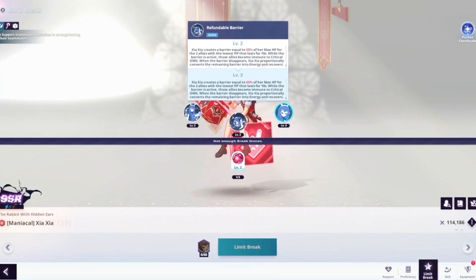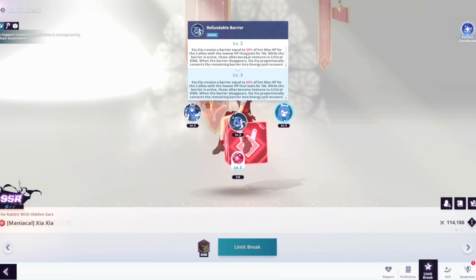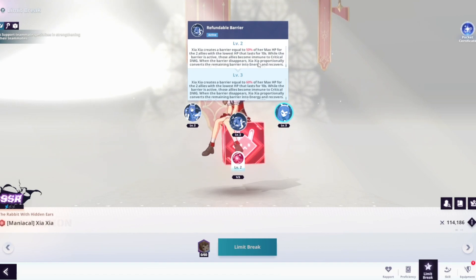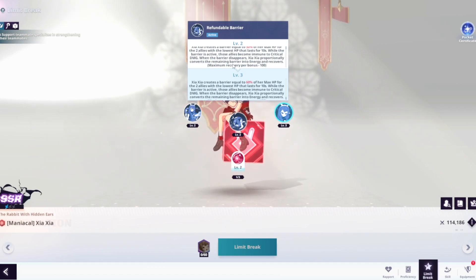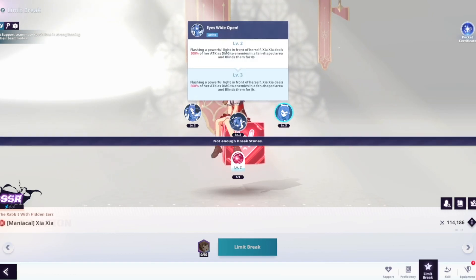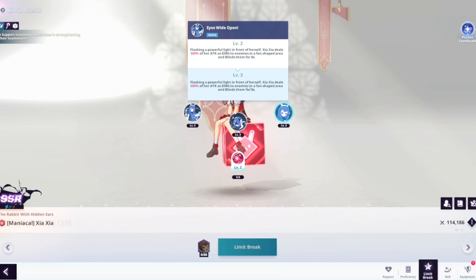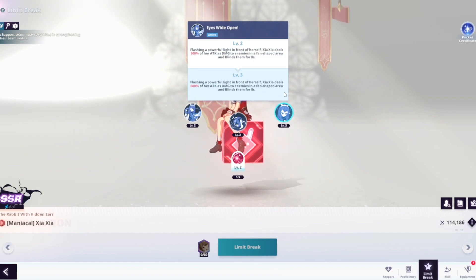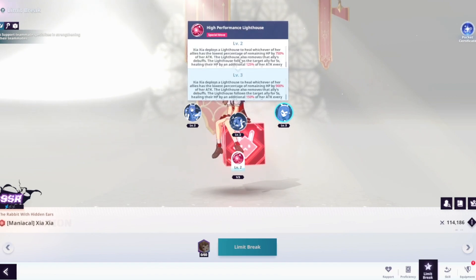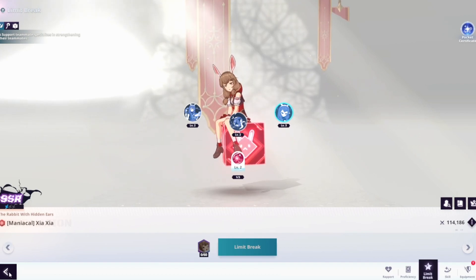Not only that, she has a shield - Shea Shea creates a barrier equal to 50% of her max HP for the two allies with the lowest HP, lasting 10 seconds. While the barrier is active, those allies become immune to critical damage. When the barrier disappears, Shea Shea proportionally converts the remaining barrier into energy - that's actually pretty good. She also deals 600% of her attack as damage to enemies in a fan shape area and blinds them. And her ultimate is a heal, so she's a fire healer but only on her ultimate.